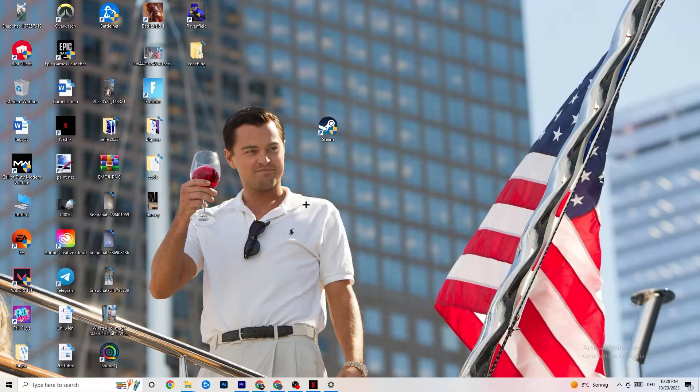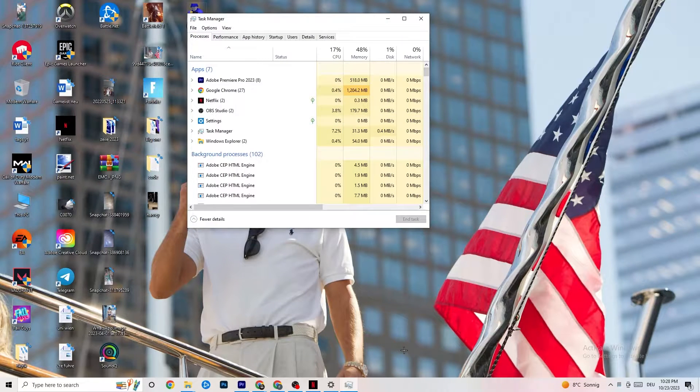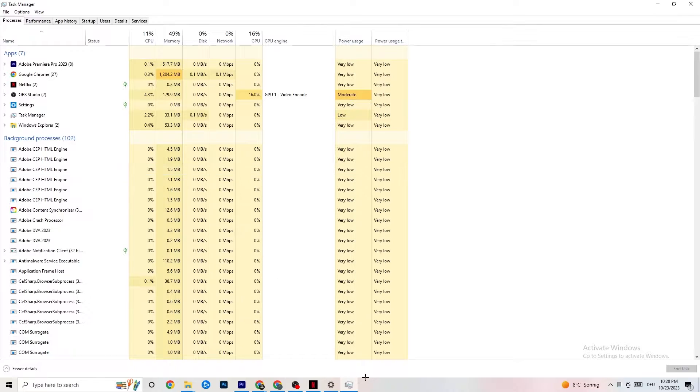The next step is to open Task Manager — right-click your taskbar and select Task Manager. Maximize it and navigate to the Processes tab. Check if there is high CPU or GPU usage, which could mean something is taking too much performance from your PC. Go through apps and background processes not related to your drivers or Windows, right-click them, and click 'End Task.'